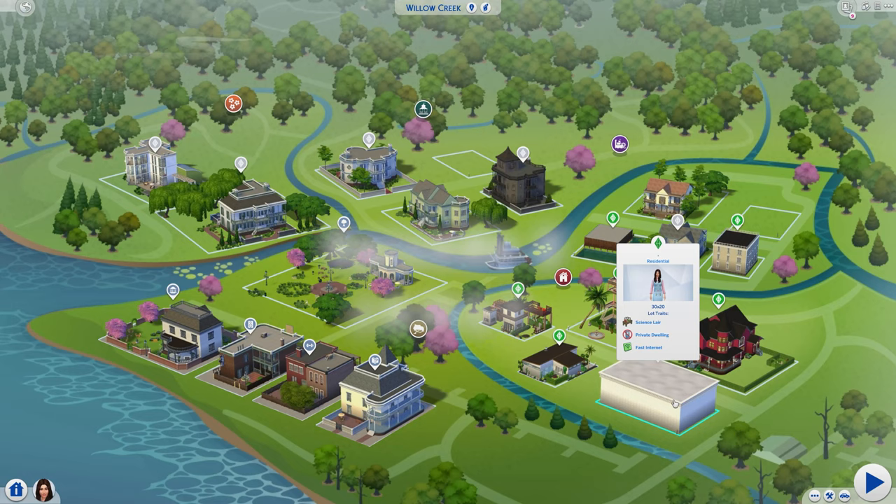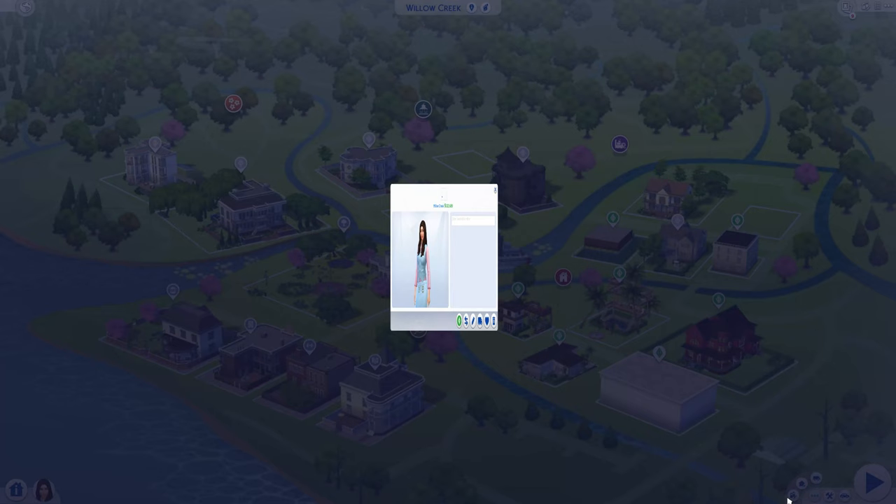Today we're going to visit Janet's void. The lot traits are science layer, which gives her a boost for logic, and then it's a private dwelling, which means people don't just drop in — and that seems fitting because it's Janet's void; you don't just drop into Janet's void. And also fast internet, because she is so fast.